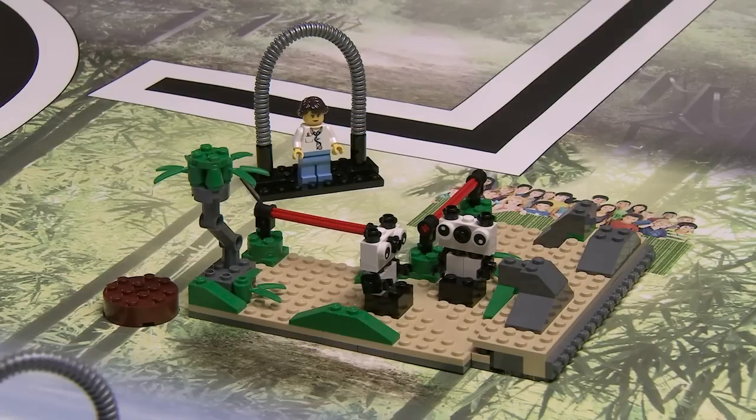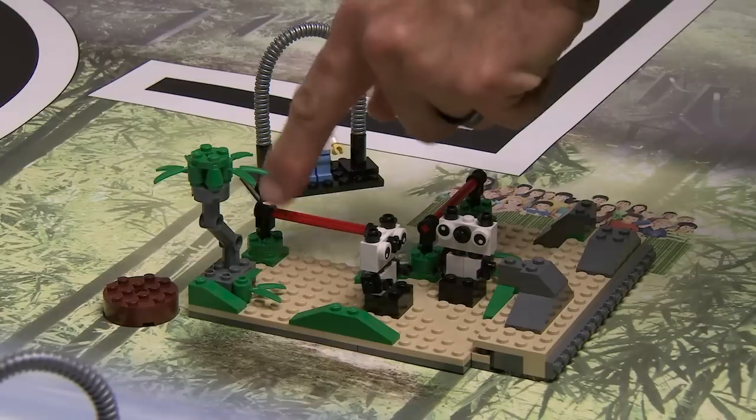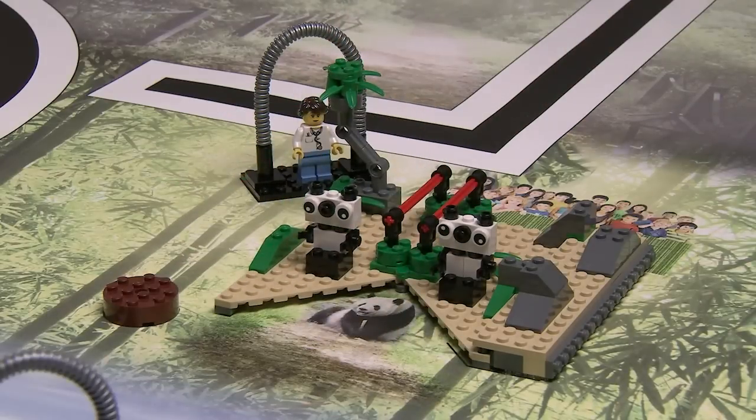Panda Release. The model starts closed counter-clockwise. It's the robot's job to close it clockwise instead, which shows a panda on the mat going back into the wild.